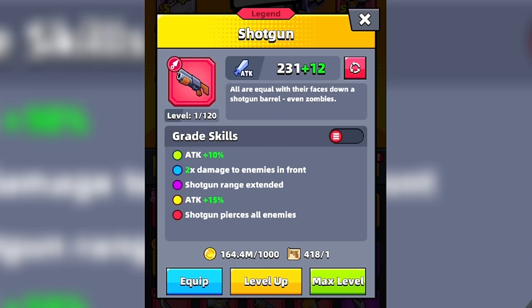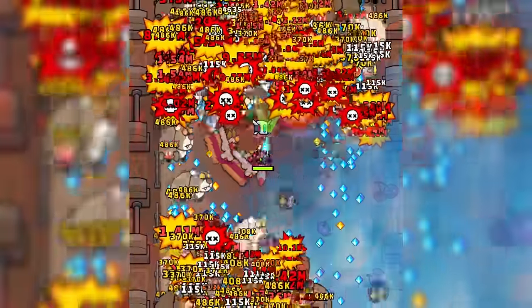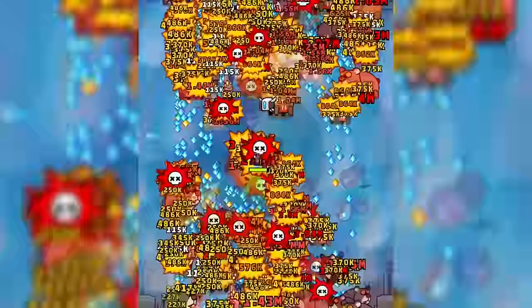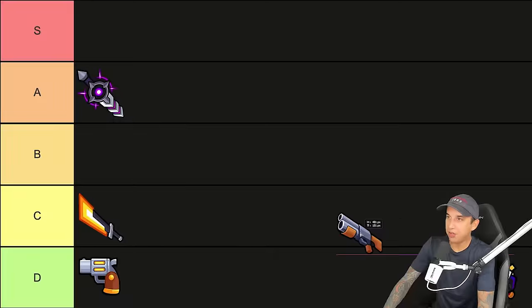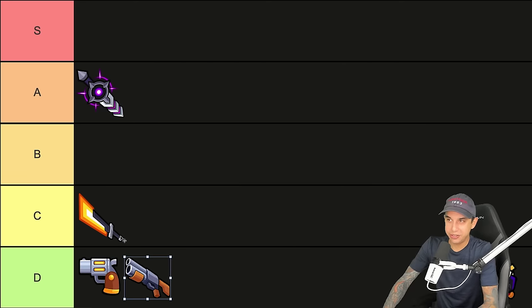Next, we have my favorite weapon in the game — the Shotgun. The Shotgun is a very strong weapon, and once you evolve it into the Gatling Gun, you can certainly cause a lot of damage very quickly. However, you do have to manually aim it, and it may not cause as much damage as other weapons, nor does it do things like deflect bullets like the Light Chaser can. So I'm going to stick the Shotgun in the D tier.